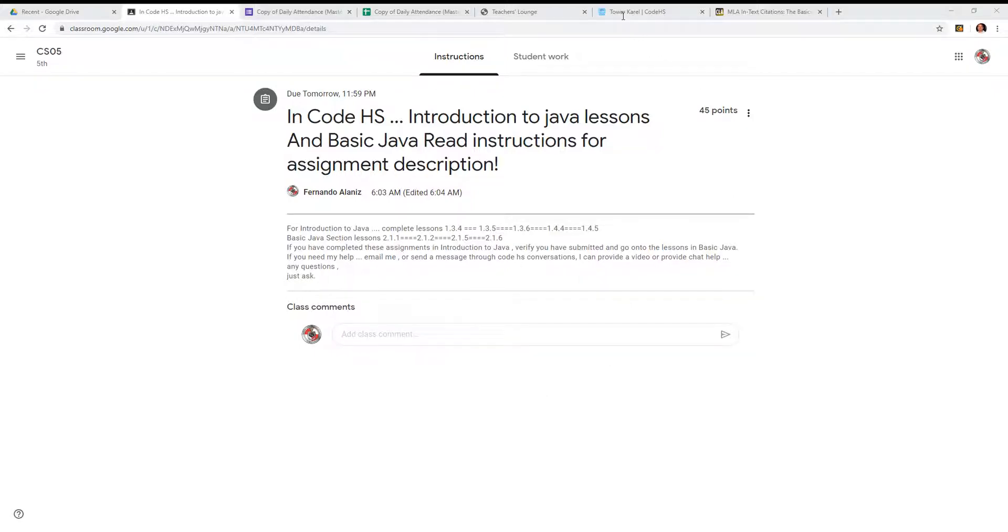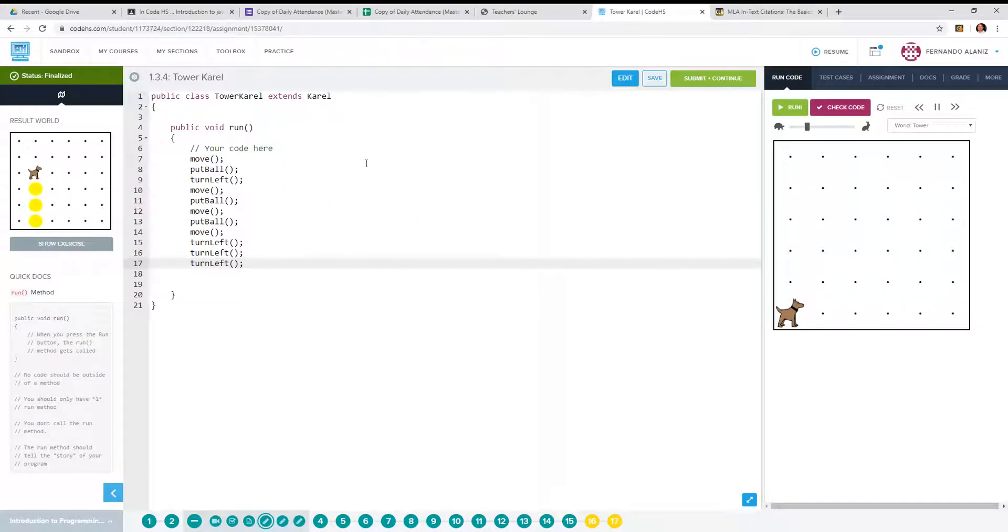Alright, the first one is 1.3.4 Tower Karel. You've got to build a tower. At the end of this exercise you should have three tennis balls stacked up with Karel at the top. Here's how you do that — I've got the code here. If you're looking at this, write it down, put it on your assignment, and submit your code.